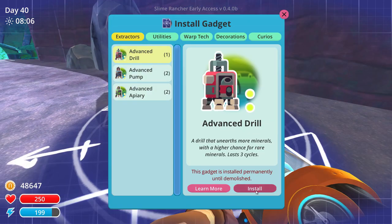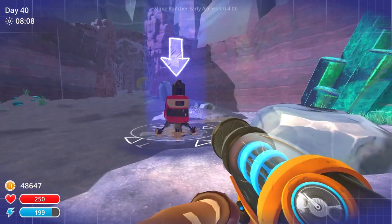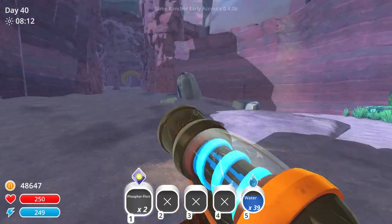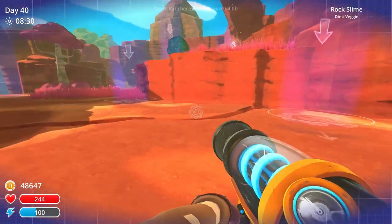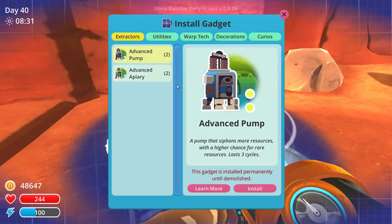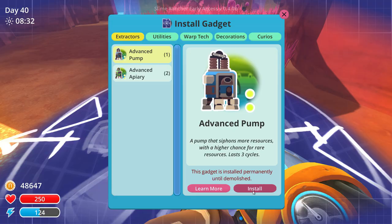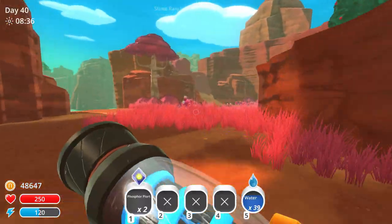Drills here. I could have put the pumps back at home in the dry reef - I completely goofed. I'll run back and do that right now. Two drills down, excellent. This is dry reef right here, we'll just put them here. I'm going to come back through here anyway to get the drills when they're completed. Excellent.